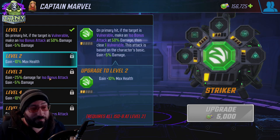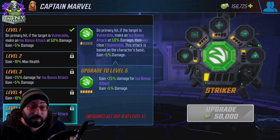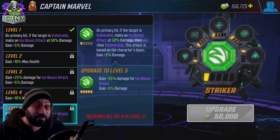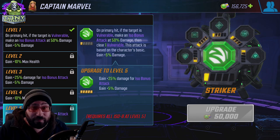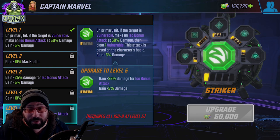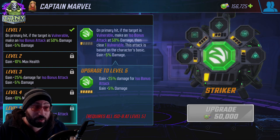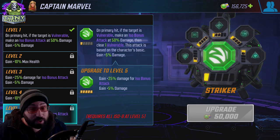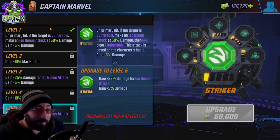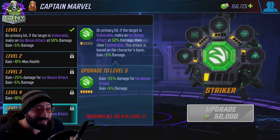At level 5, the final level, you gain another 5% damage making it a total of 15% of your base damage stat increase. In addition, you're getting the last 25%, making your ISO 8 bonus attack 100% of your now quite large damage stat. That's pretty much it — very simple, don't have to worry too much about the details on that.